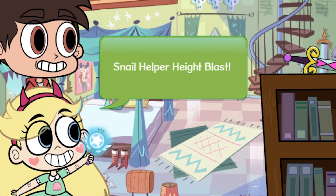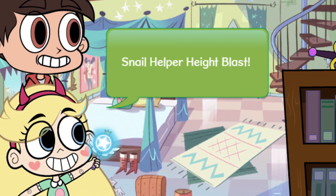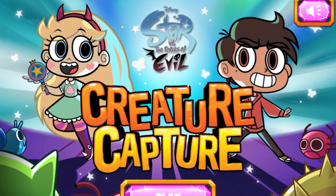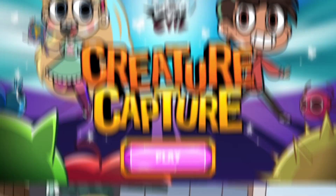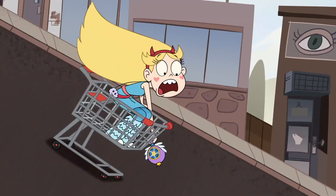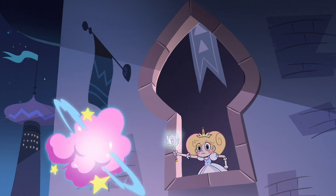Snell Helper Hype Blast summons blue snails with pink shields, coming in both normal and winged variations. This wasn't actually a spell on the show — it came from the Disney XD mobile app Creature Capture. Starlight Foot Smash summons a horse to slam its legs into an object and propel it into the air. Summoning Cloudy Charm summons Cloudy.